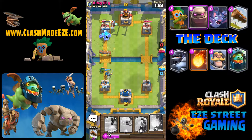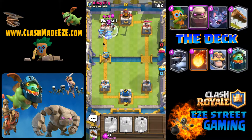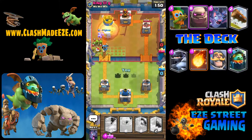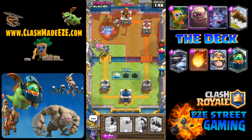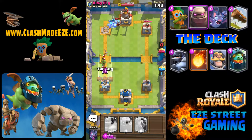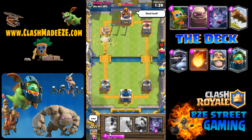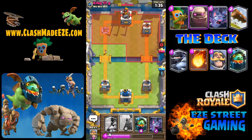When you know your opponent has clone, you have to change the way you play. I have a couple of defensive options. If he's going to clone the goblin barrel, I can hold onto the log and just wait to see what happens. I just wasted the log right there because that tower is probably going to handle most of those anyway.